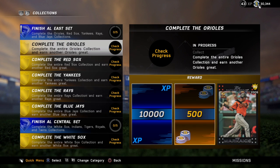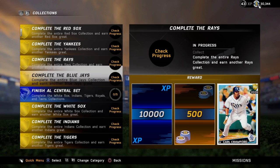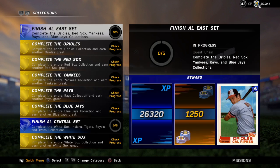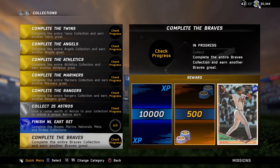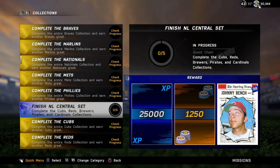This is where you can get big chunks of experience. From doing these sets, you can tell — if you complete a whole team you get 10,000. Complete a division, you get 25,000. The Cal Ripken is 26,000 and change — a very odd number. If you just do the silver players, you get 5,000. So there's a good chunk of experience there.